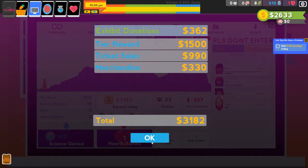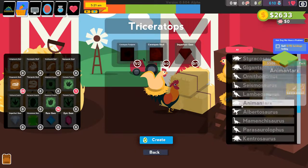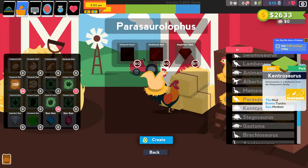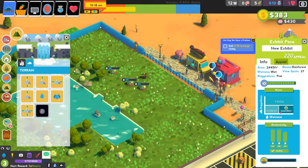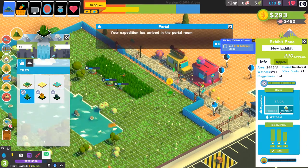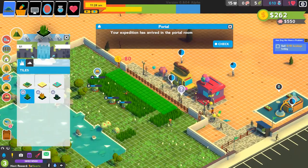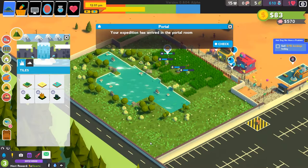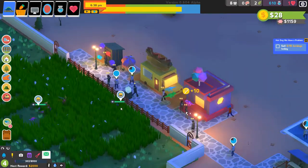Now we have enough money to buy new Triceratopsis. Remember we want not just our money high but also our hearts — more dinosaurs means more hearts. And because they are social animals they're just going to be super happy. The last really important thing is tall grass. The way this works in the game is a bit buggy right now — you don't need tall grass everywhere. Just place it somewhere around one side of the exhibit because dinosaurs don't wander that way. So tall grass just in one area is enough.